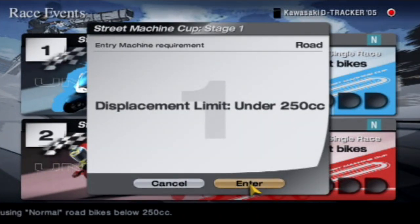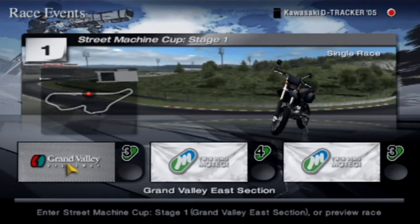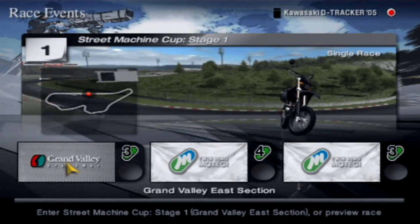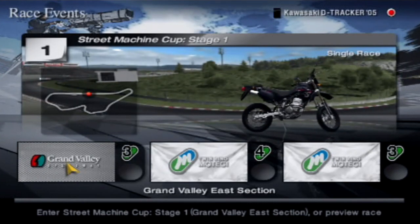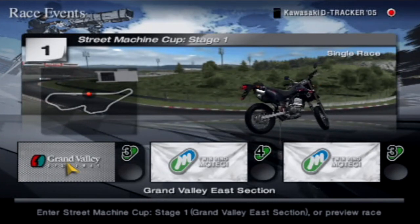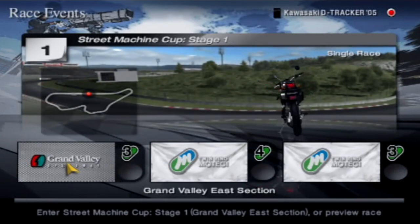Stage 1 requires a displacement limit of under 250cc, and we are going to be taking the Kawasaki D-Tracker. It's sort of like a quad bike. I think it's got a gearbox which makes it slightly faster than the other ones. We're going to be starting off with the Grand Valley Speedway. Let's go.